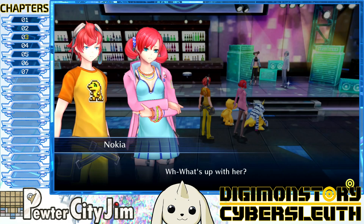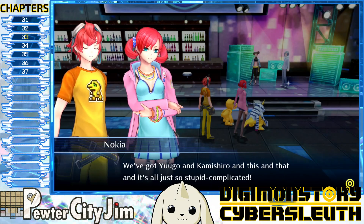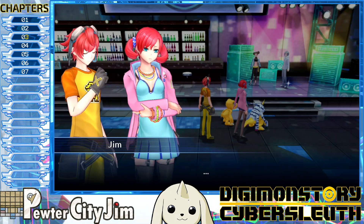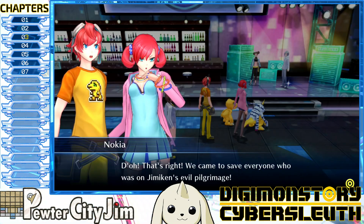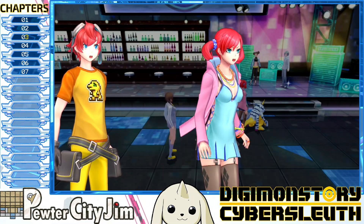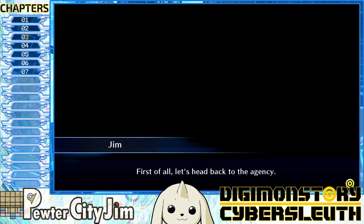There's Yugo, Kamashiro, and everything else — it's all so complicated. That's right, we came to save everyone on Jimmy Ken's evil pilgrimage. Sakura and all the girls suffering from the hypnotic effect — are you okay? Let's head back to the agency.